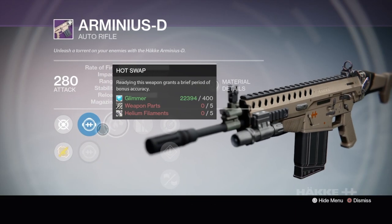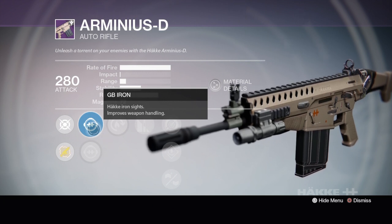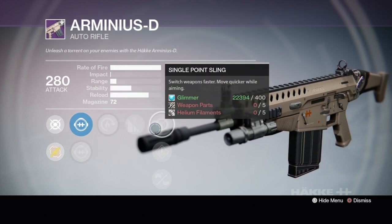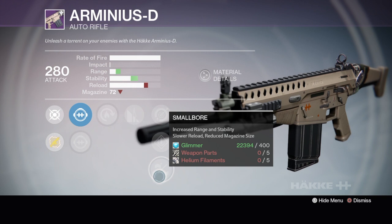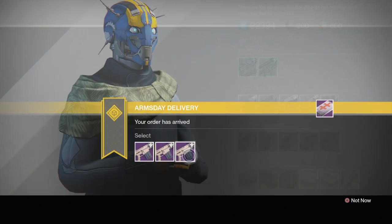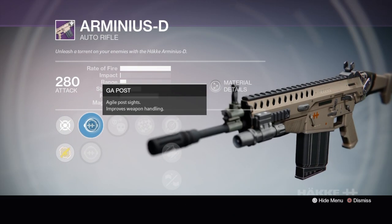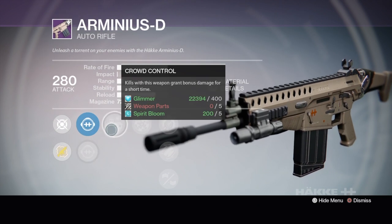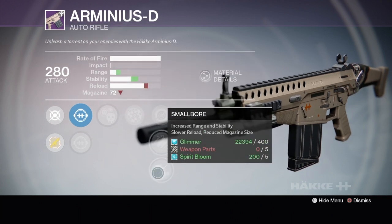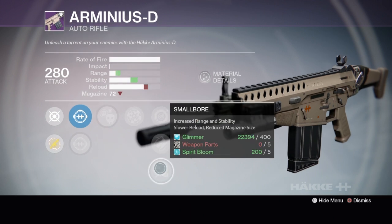I see glass half full and hot swap. GB iron — not too crazy — but I love the hollow sight, that's my favorite Hake auto rifle sight. We got hot swap, glass half full, single point sling, speed reload, and small bore again. Kind of hoping for a braced frame or something for stability. Once we get rangefinder and crowd control, if we can get something for stability it'd be great. But I hate the GA post. We got LD watchdog — crowd control, rangefinder — and I bet it's small bore at the end. Oh wait, fitted stock. Nothing really that crazy.